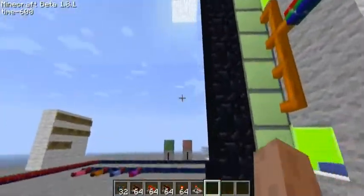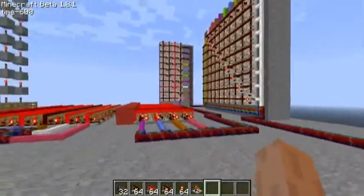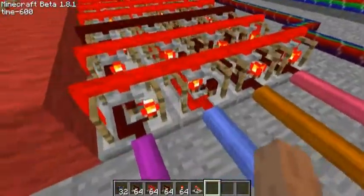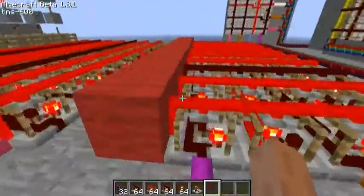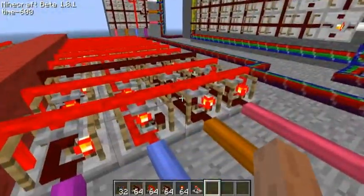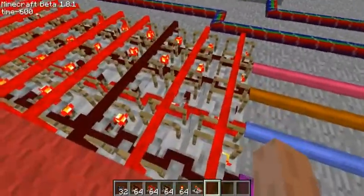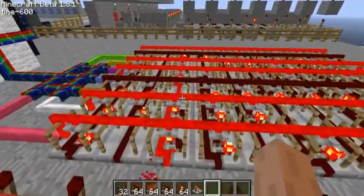As you can see, it's now reading 2. Up here, if it were at 0, this first line would be deactivated and this torch would be active. This is what translates the binary coded decimal into a signal that can be understood by this circuit over here.